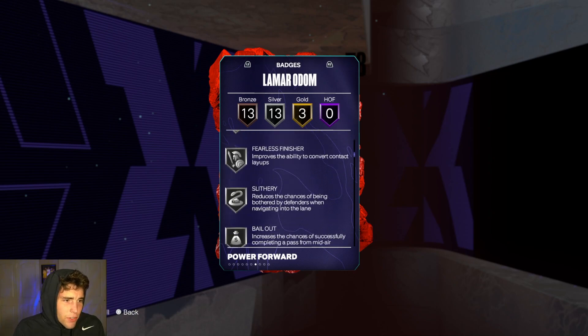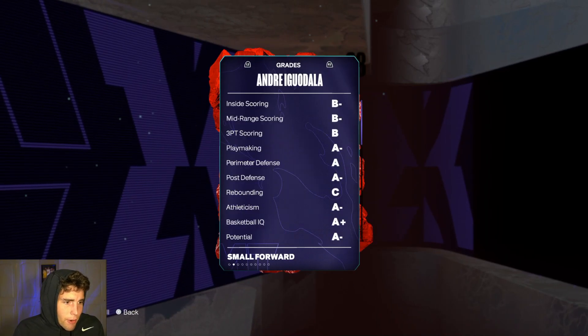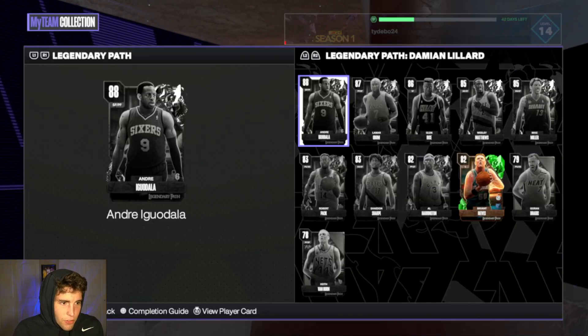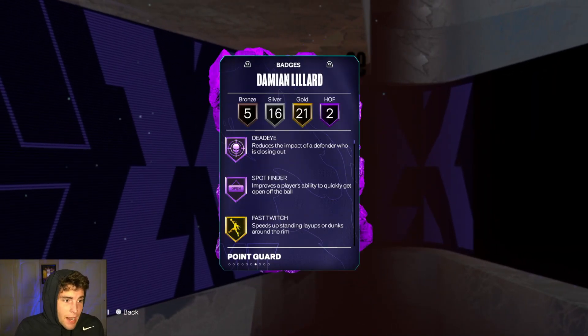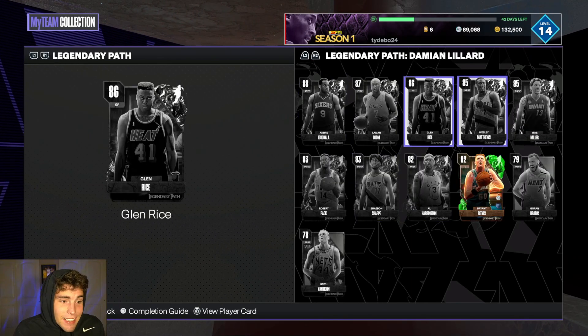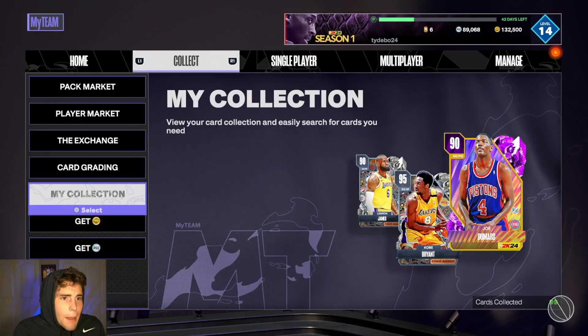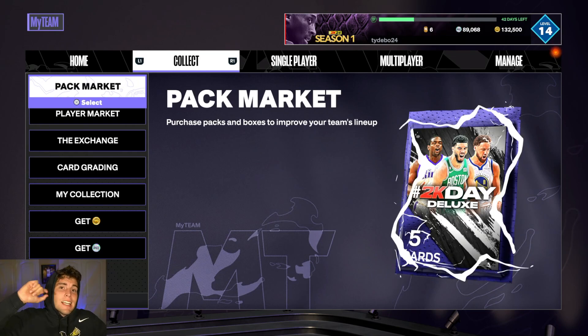Lamar Odom and Andre Iguodala are both immaculate. Lamar Odom is 6'10', does a little bit of everything, and has 29 total badges — absolutely solid all around. Iggy is 6'6' with an 83 ball handle and really really solid defensively. If I were to lock in any set, I'm locking in the Damian Lillard set since he also goes toward Shaq. I personally would not lock in any other set — that is the one I'd go with.